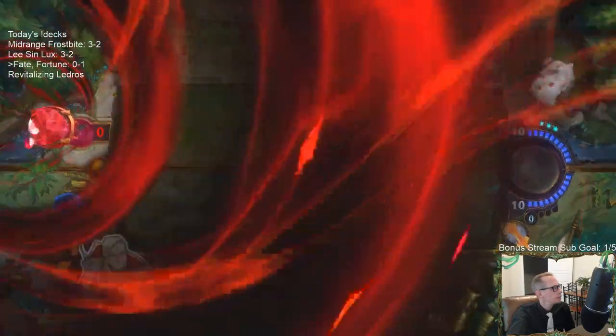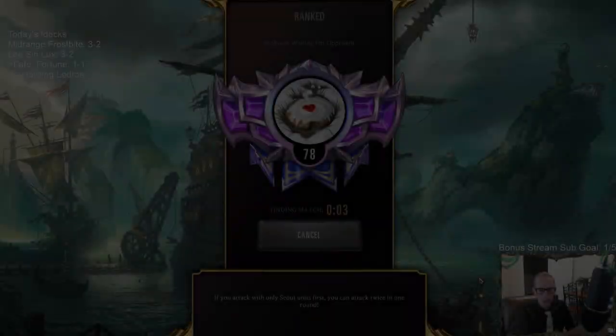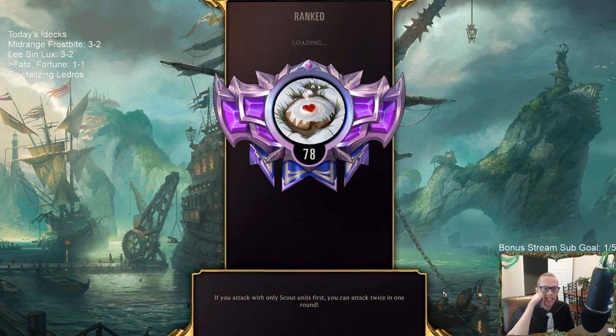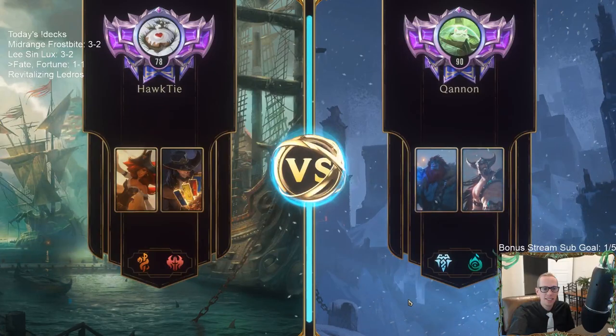Misfortune was definitely good for us that game but it got Get Excited a couple of times. That's the past tense of Get Excited I guess. All right, how are we going to do against the Trundle deck?